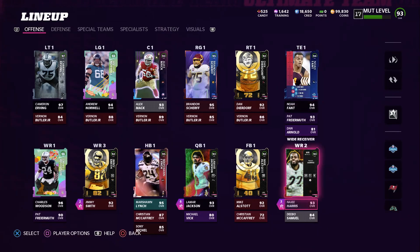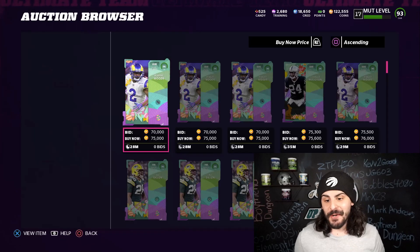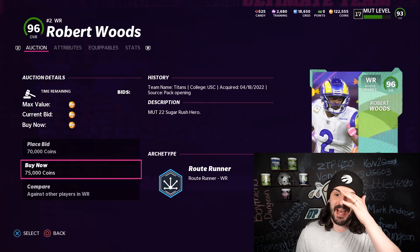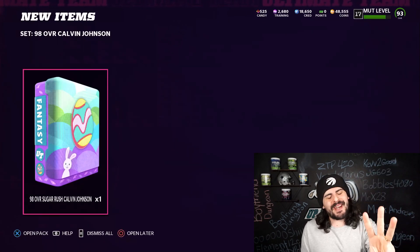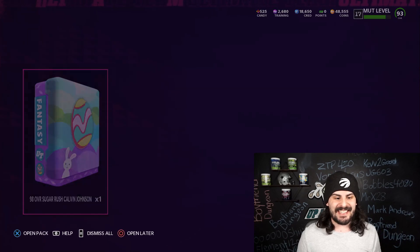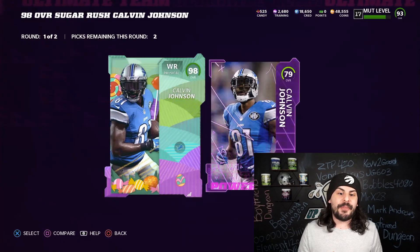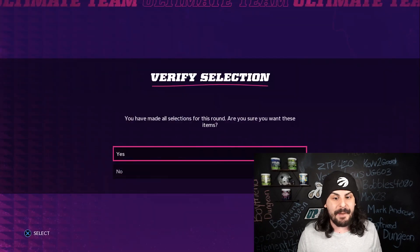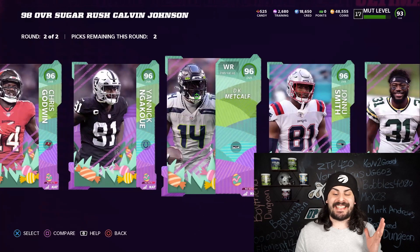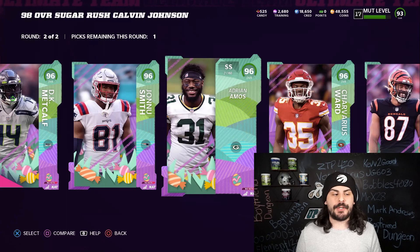We have a pretty solid defense as well. With 122,000 coins remaining, we are going to use three 96 overalls to build a 98 overall Calvin Johnson. He will be joining the team. We get three cards back as NCAT — we're going to take Leo Collins, take DK Metcalf as our wide receiver, and keep Adrian Amos as our strong safety.